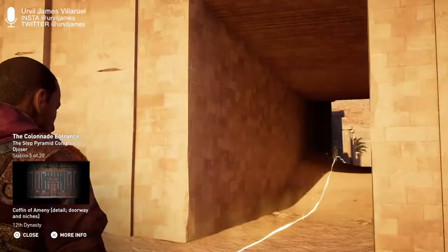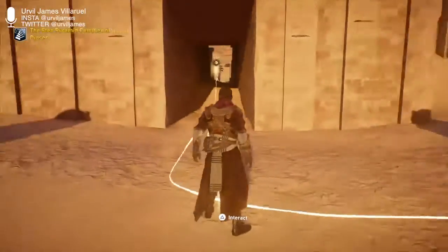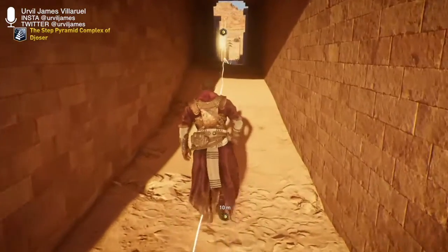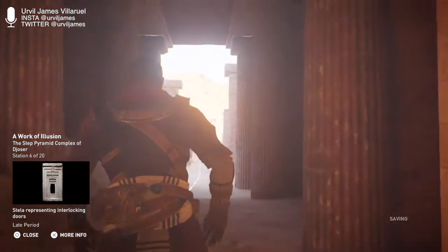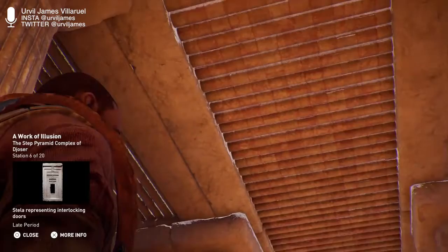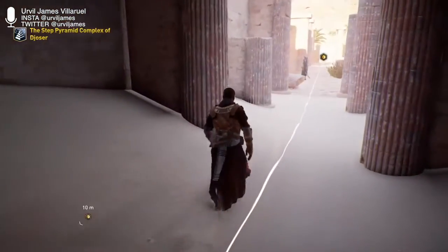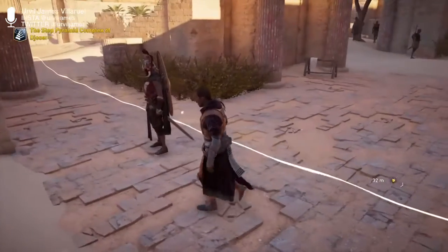The only real entrance into the complex is at the end of a long, narrow passageway. This enclosure has a stone canopy carved to resemble wooden logs. At the end of the passage is a large opening — meant to resemble a doorway — with carved doors and hinges that are permanently open and immovable. The corridor is lined with 20 pairs of columns up to 6 meters high, built by stacking stone drums. The completed facade was made to resemble reed stock bundles. Traces of red paint were found on the columns along with black paint on the support walls, giving the red columns the illusion of standing on their own.